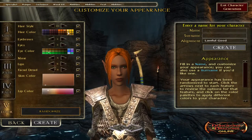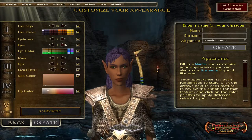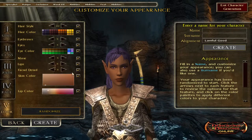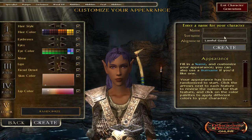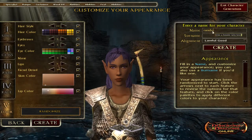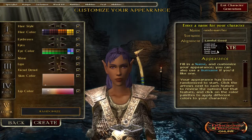That's how you create a character. You also need to decide what you want to look like — hair color, hairstyle, eyebrows, eyes, just like any game. Over here you enter the name; it lets you random a name or you can create one. Decide what alignment you want — you can't be evil.